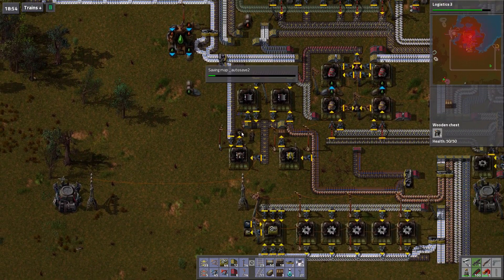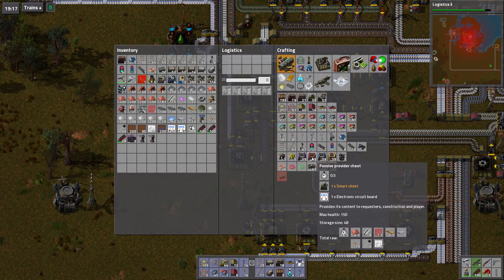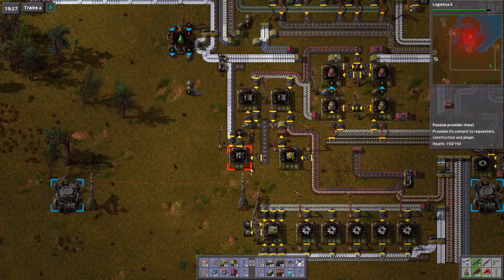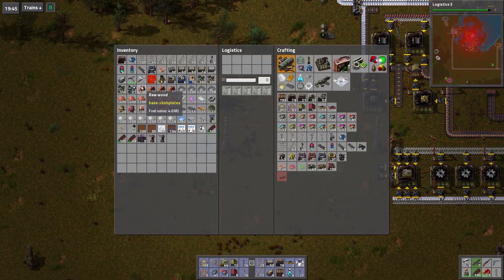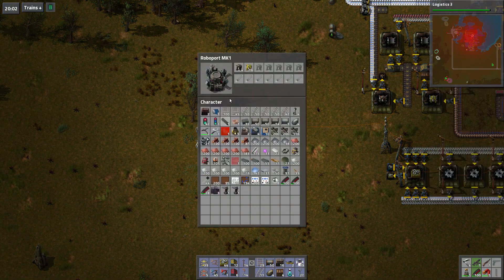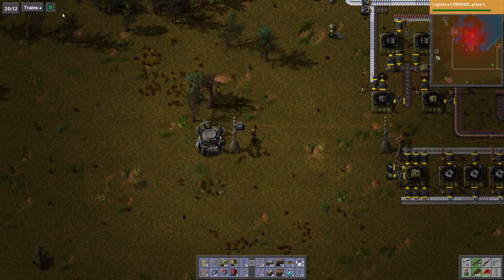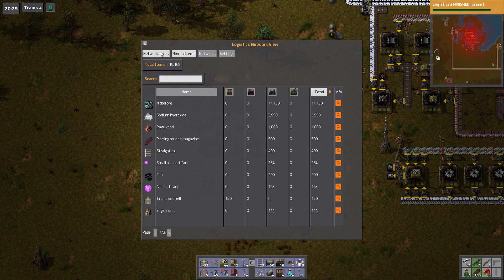We've got nine over here and we just need more robots. It's an issue of size. So what I think I'm going to do, to make this easier on me, we're going to make a passive provider and a requester. We need to make these automatically as well, but we're going to put that in there. If you look at this, we've got a lot of nickel in those boxes up there. You can see not just what's in the logistic network, but what's in the non-logistic network as well.